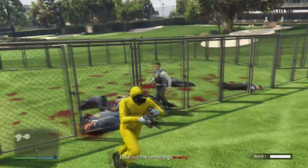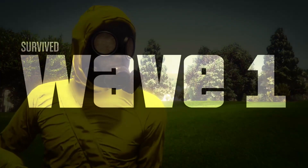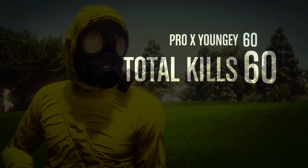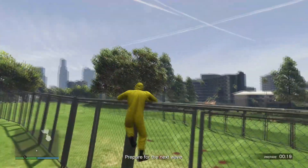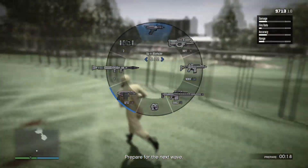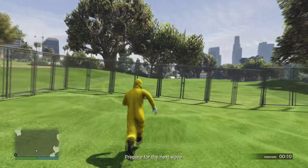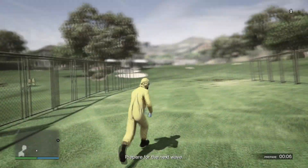So as you can see guys, the first wave is about to be over. I'm going to show you how to do it if you're just using an RPG to get the rounds done really fast if you're not bothered about how much you're spending. But to make the most profit, like I said, you just need to invest in the Up Atomizer and just rubber band your RT on Xbox or R2 on PlayStation, and just stand against the fence and wait for them to all pile up.